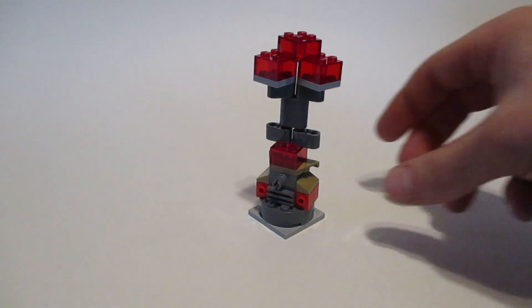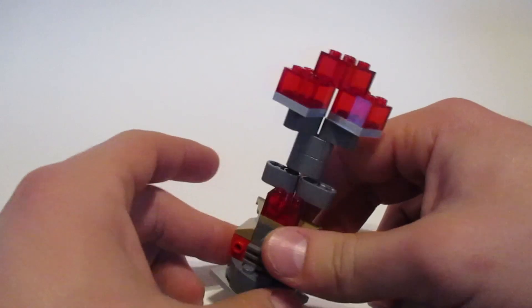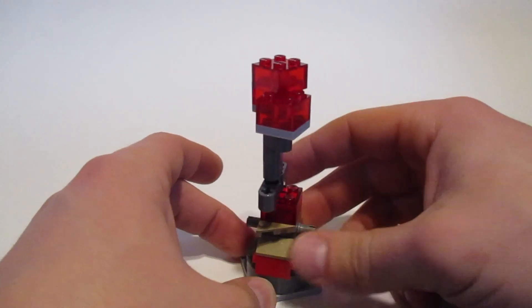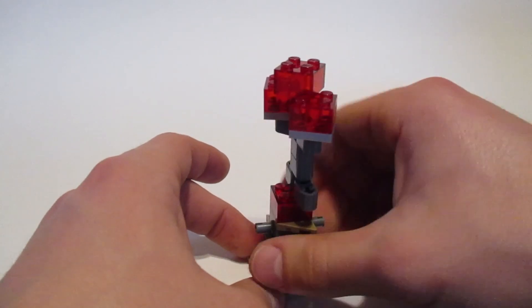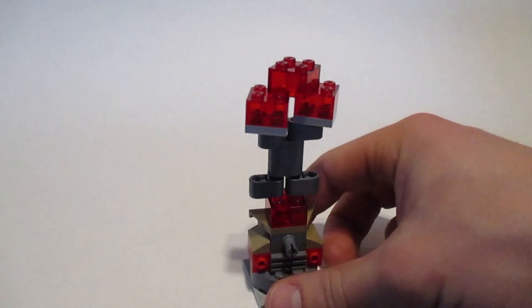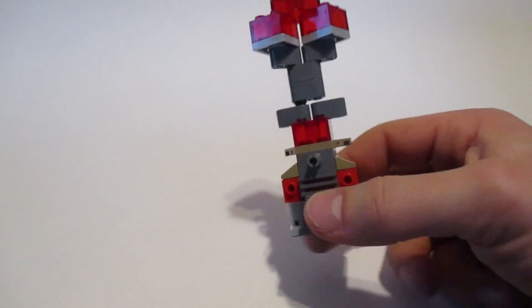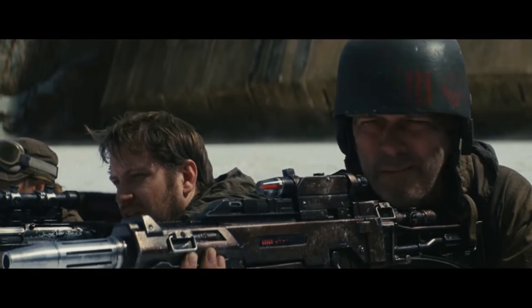We're going to first take a look at the smaller features here. The first one being this crate spice detector. It's a detector, not a power generator of sorts, as I have a little bit of a pattern of making those with these alternate builds. Crait is a salt planet, not covered in snow — thank you, Gareth Edwards, buddy. Salt.